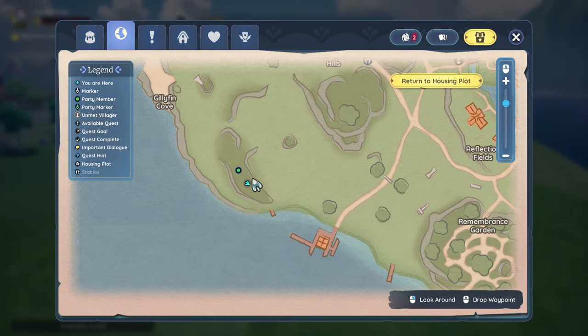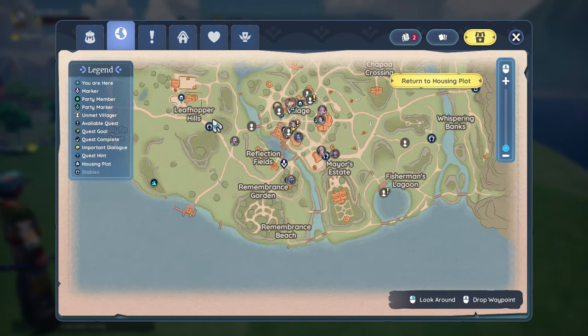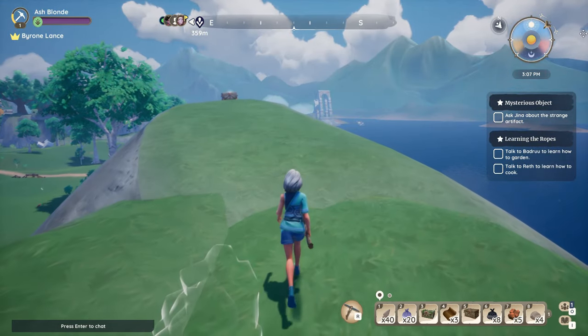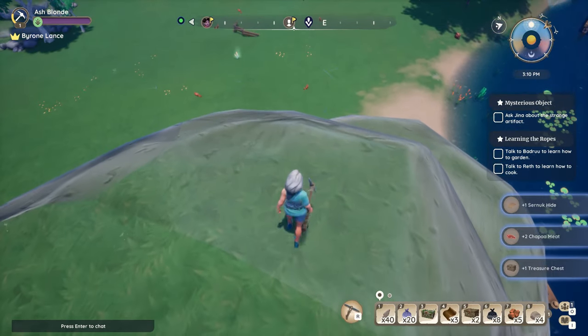On the map, here we are at the very top of a really tall hill. We were over at the farm at Leafhopper Hills, then went down to Gilly Thin and watched Byrone get that chest. Now we are over here near the old docks. First we're going to go to the tippy top of this hill, then get this one, and then get the one at the docks right down here. I'm circling where we are and where we're going next.